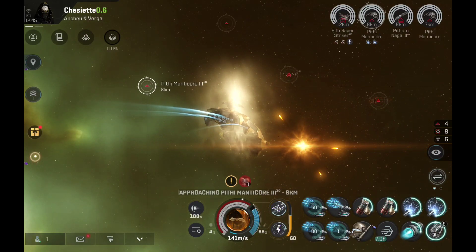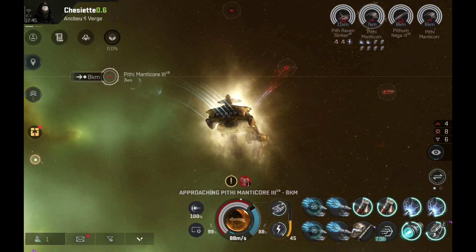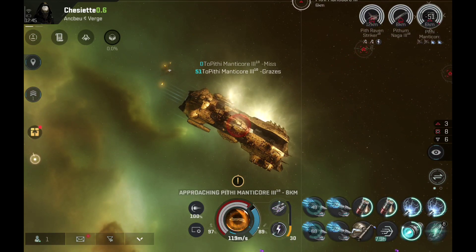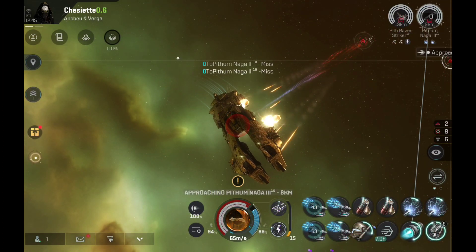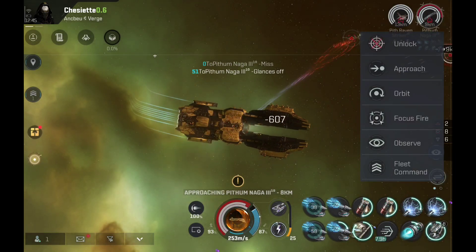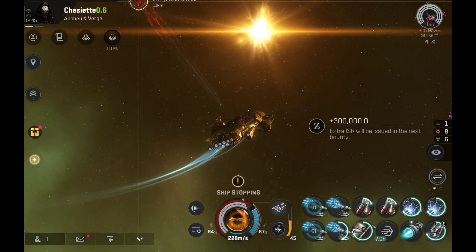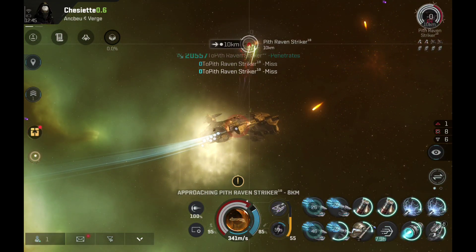For story lines and missions, I'm definitely not taking a battleship into low sec PvE — that's just dumb. Taking a cruiser, frigate, or destroyer for low sec story lines instead. Battleships are good for high sec and null sec, but in low sec, cruiser all the way — smaller ships are much more difficult to catch than big ships.